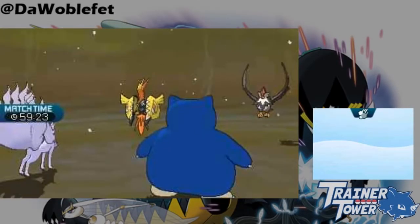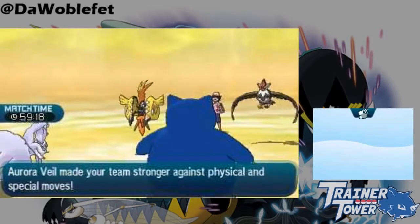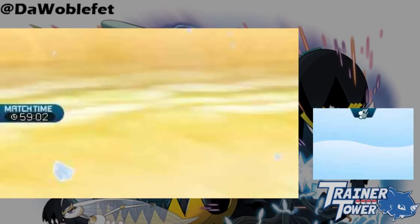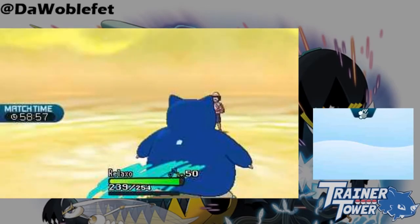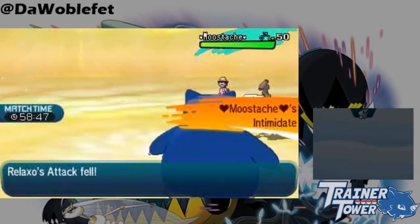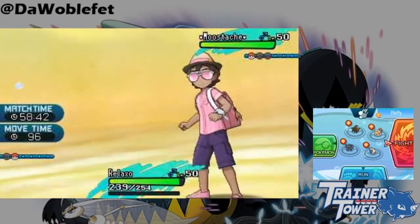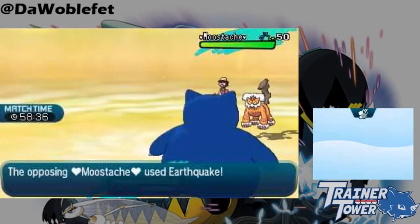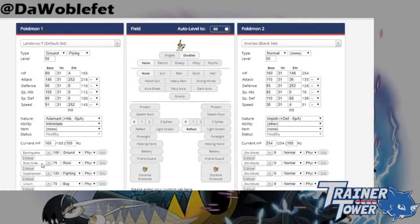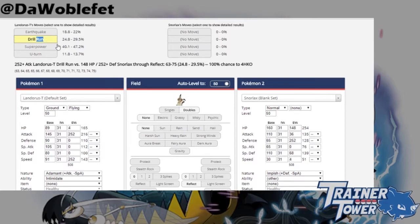One interesting note is that both Trainer Tower and Pokemon Showdown's damage calculators do not support having a double screen modifier calculated with a single target spread move at the same time. This could come up if, say, Snorlax was under Aurora Veil against Landorus-T in a 1v1 and Landorus-T used Earthquake. To get around this, simply change another single target attack with similar properties to the spread move to be that spread move's base power. With our Earthquake example, I'll just use a 100 base power Drill Run as a substitute. As you can see, the 100 base power Drill Run reflects the damage that Snorlax took from this Landorus's Earthquake in-game.